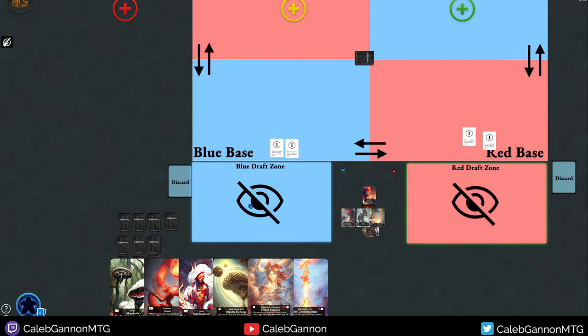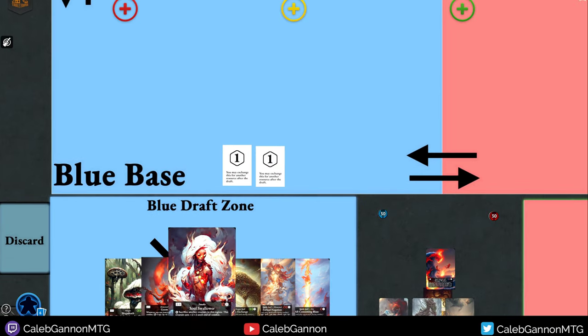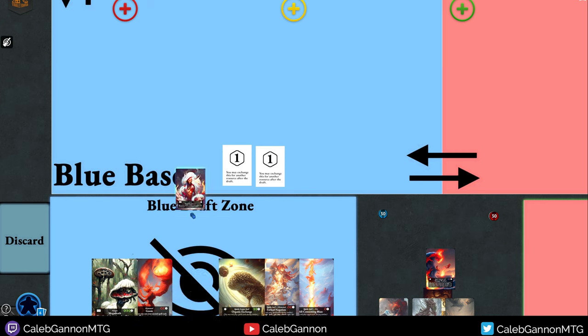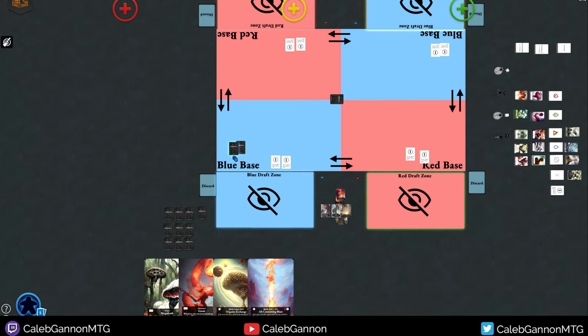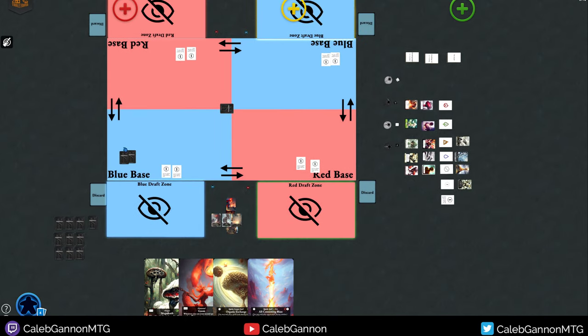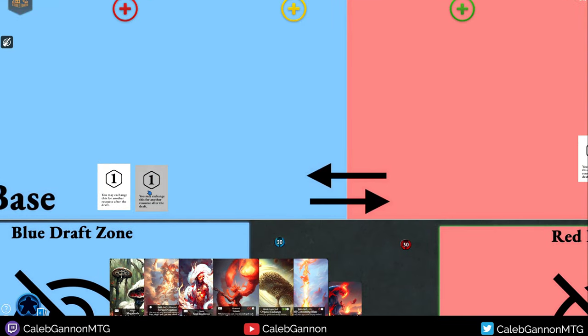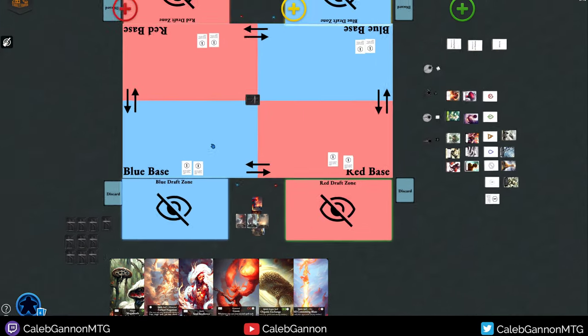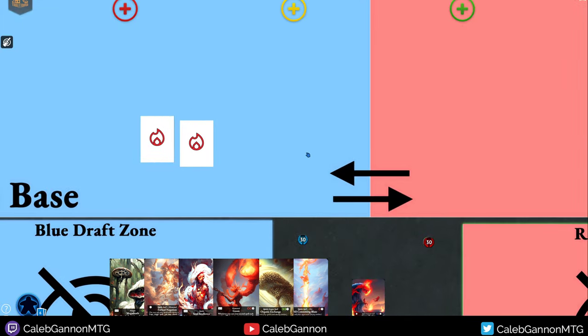The turn process is: first you draw cards, then you draft, then you play resources. Normally to play a resource, you have to remove a card in your hand from the game. You actually start the game with essentially two free resources, just to make the first turn a bit smoother. So you can trade in cards to get resources — let's say I'm going fire, fire.